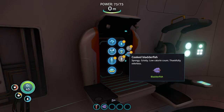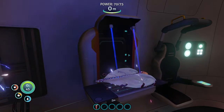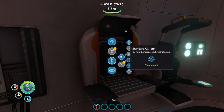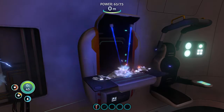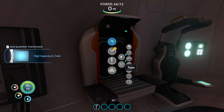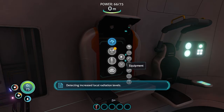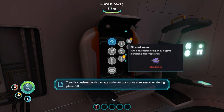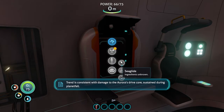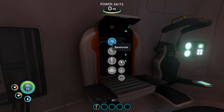Oh wait, I can make stuff! I didn't realize this is working — I thought we had to repair it. I'm going to cook this bladderfish. What is this? Okay, I can make an O2 tank, that's going to be really good. Yes, let's go! Water — I can make filtered water if I have a bladderfish. Deployable sea glide — I want a sea glide, but I have to find stuff for that first.